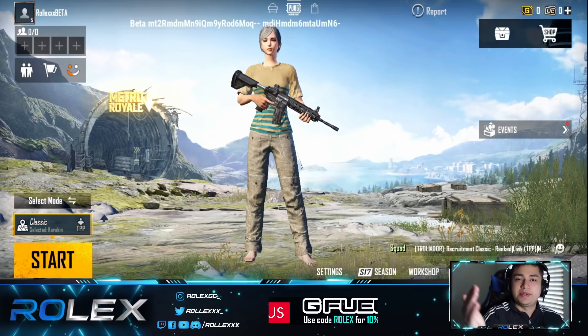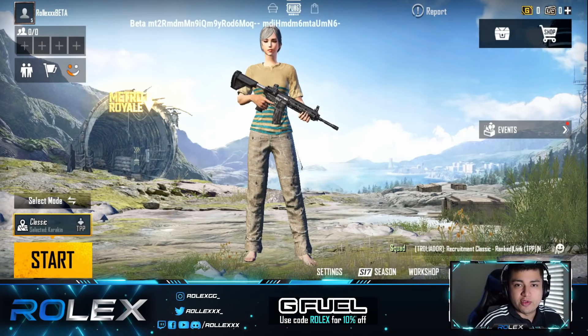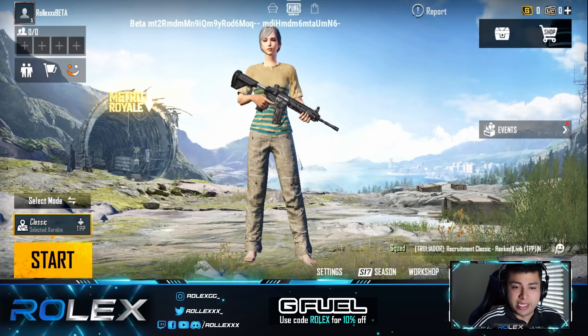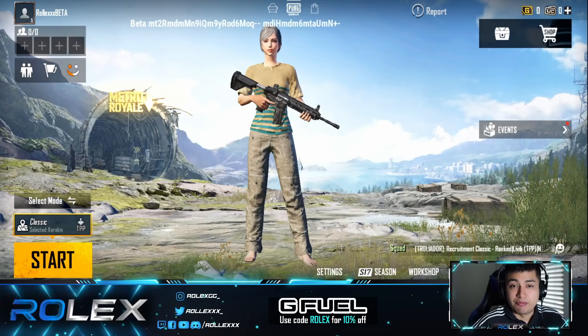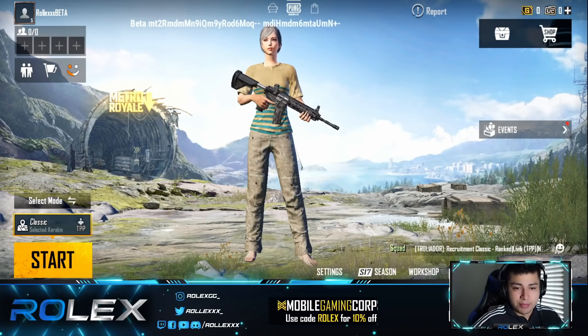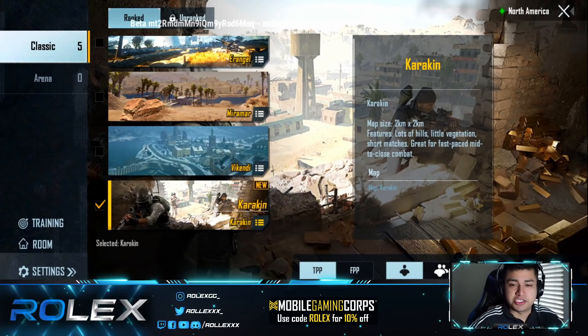What's up guys, it is your boy coming at you with another PUBG Mobile video. We're here in the beta playing the brand new 1.3 version that has just been released, and with that came a lot of big updates to the game. The biggest update is probably the brand new classic Karakin map, which is finally here. It's been out on PUBG PC for a while and it's coming to PUBG Mobile in the next update. If you go to select mode and scroll down to the map selection, you'll see it there.